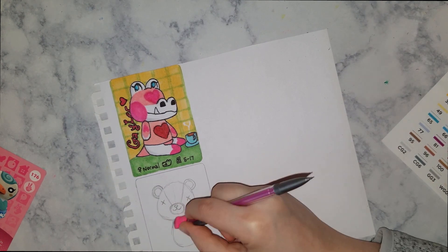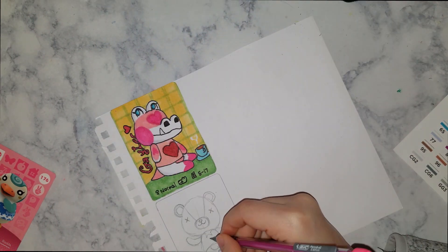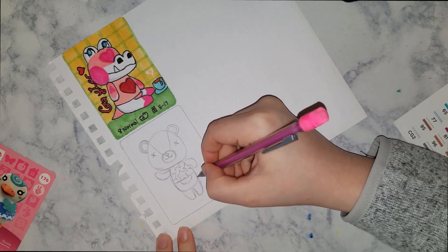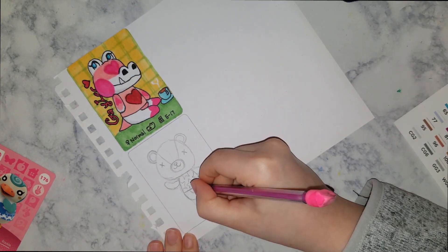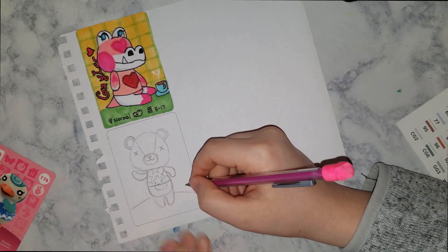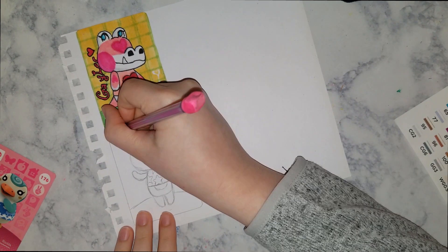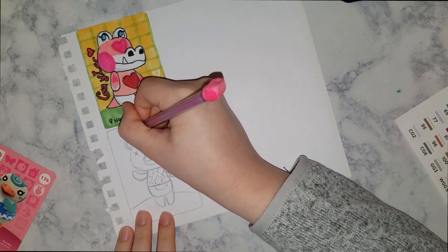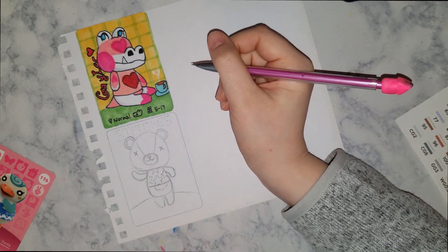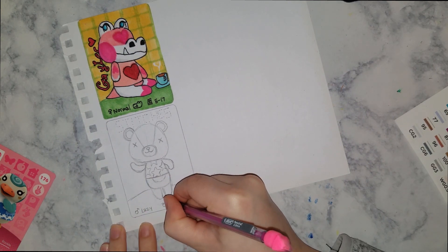The next one I did after Gale was Stitches, and he is super cute. I made almost 30 of these for myself, so I didn't necessarily choose the characters that most people would. But Stitches is popular and I did choose to create him. If you want to use amiibo cards in your Animal Crossing game, you may be thinking: what's the point of making all these for your New Horizons island? It's not that useful, and you're right — it's mostly just for fun that I made these.